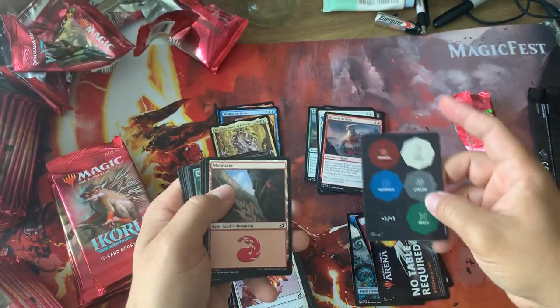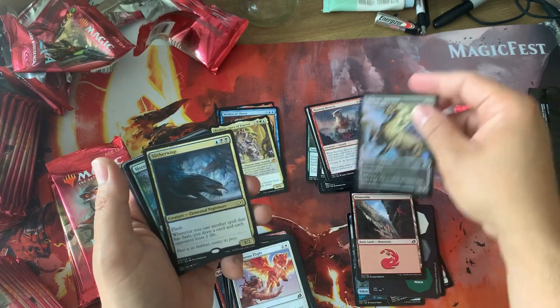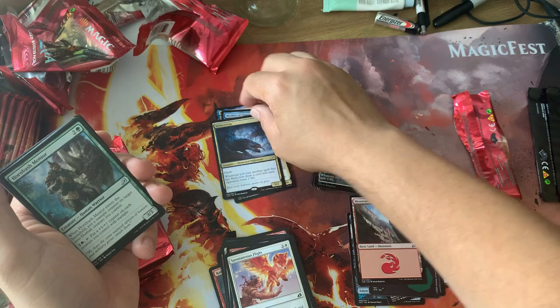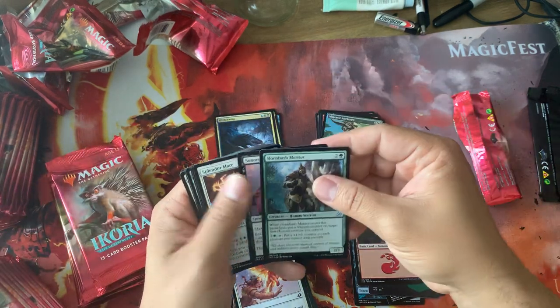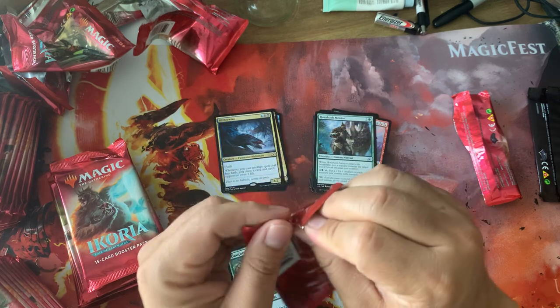We got some token thingies, a Mountain, Foil Mystic Oricorn — that's cool — and a Slither Wisp. This was played in those instant flash decks that I don't think are taking off right now unless Companion gets banned, maybe.